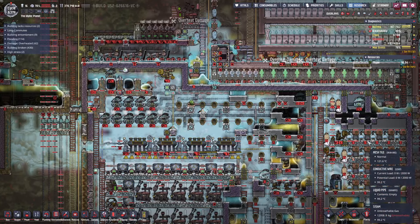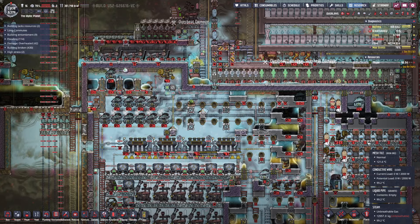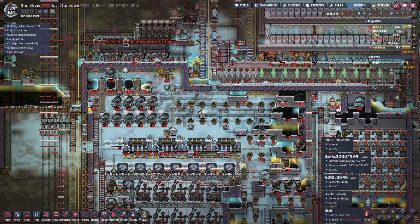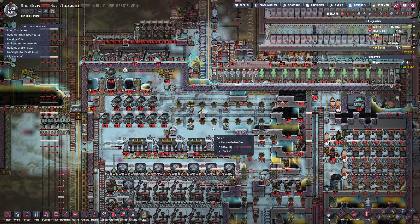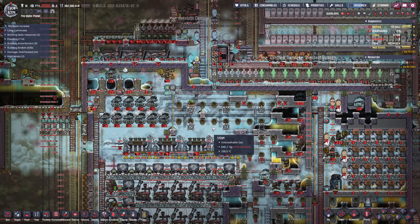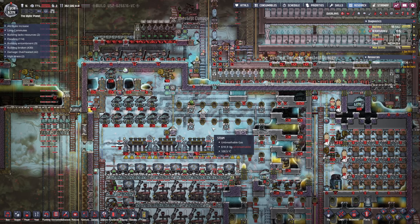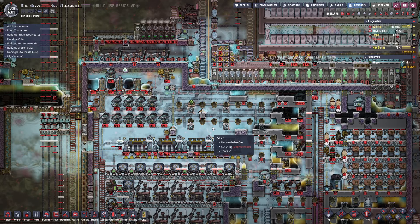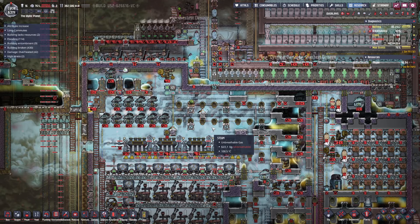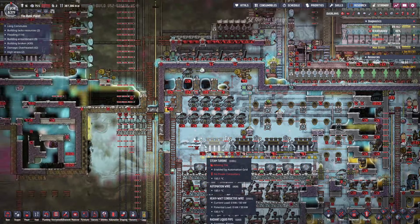Over here we have 13,000 kilograms of steam per tile and lots of stuff. And over here it's not too bad — it's only 600 kg per tile. 60 times the amount of steam that would overpressure one of the mushrooms, because that's our new unit of measurement: mushroom overpressure.